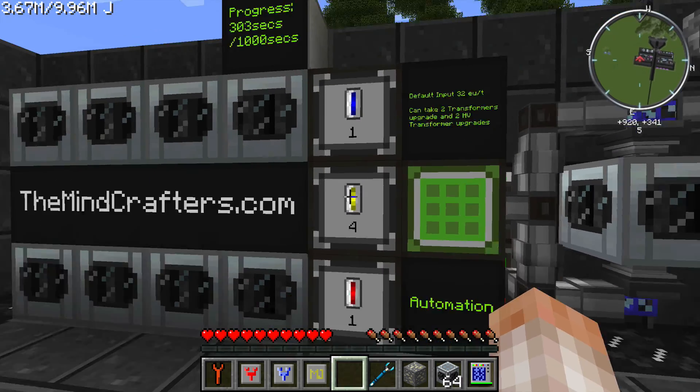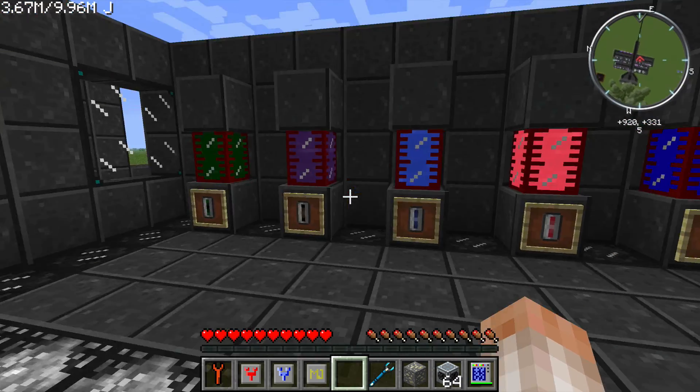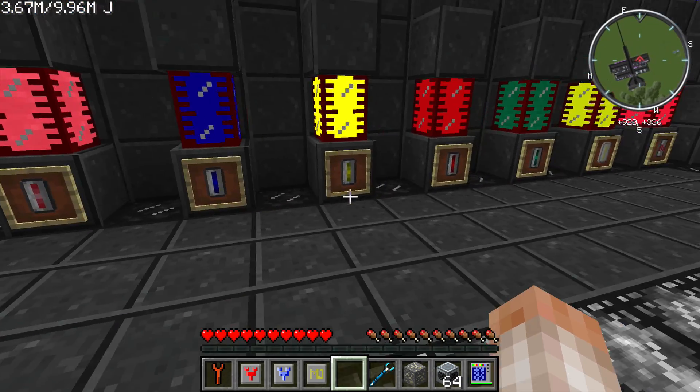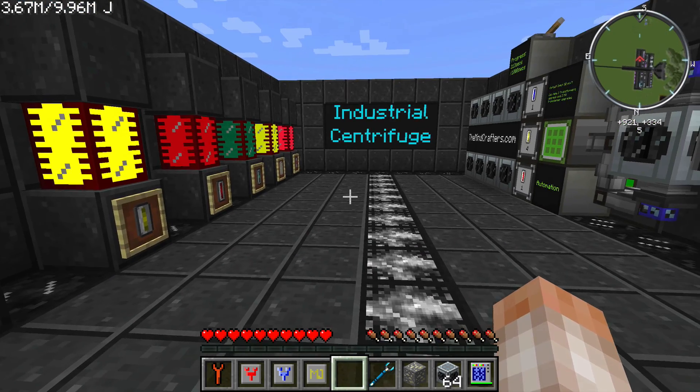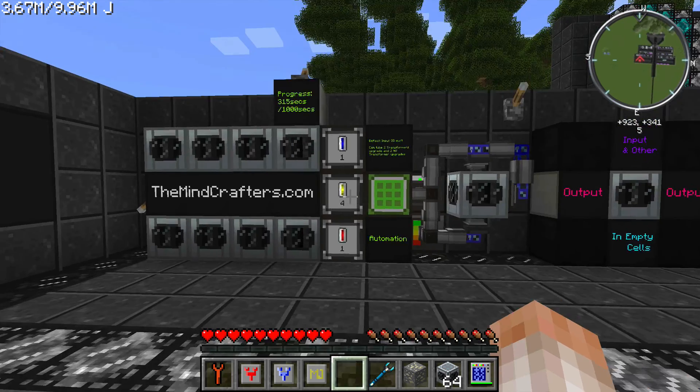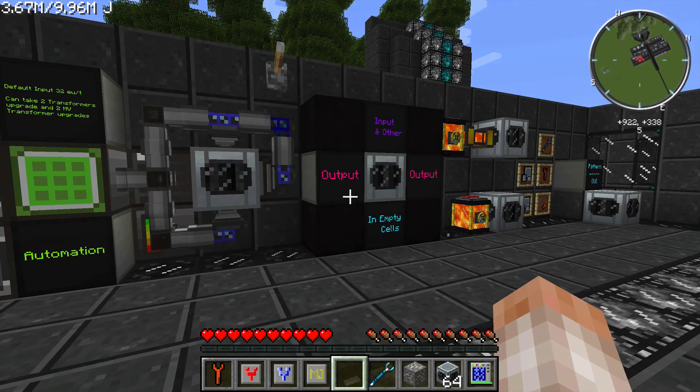You are going to get a lot of liquids as outputs, and you might want to store them in tanks. Most of these liquids can just be emptied out into any kind of tank you want — Buildcraft, Xycraft, Railcraft, little portable tanks — whatever you want to do. You can empty them right out.